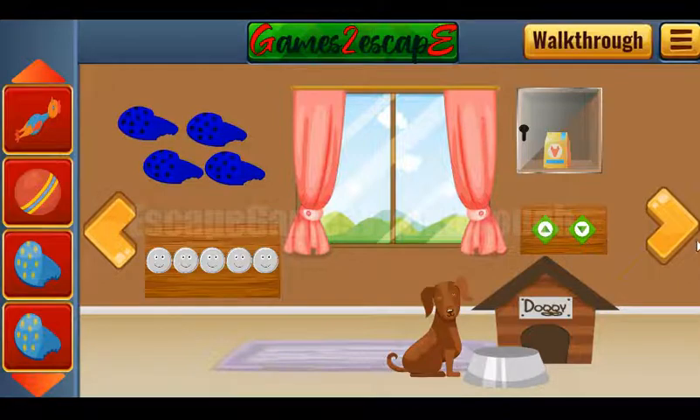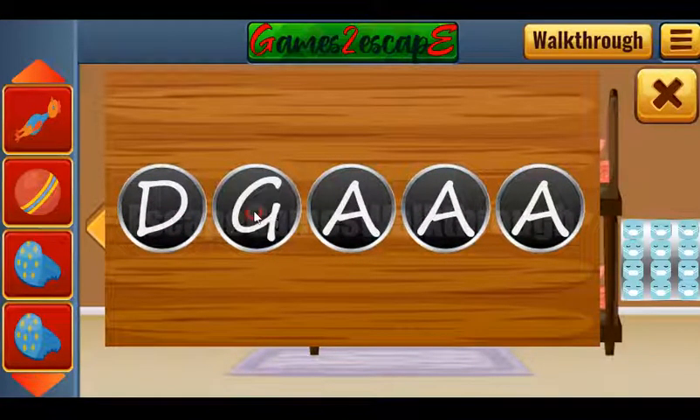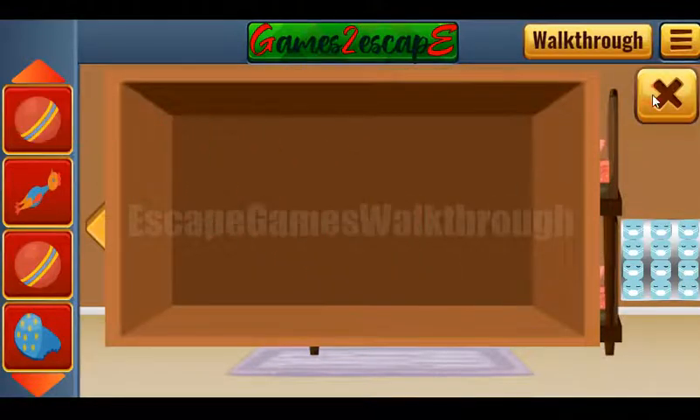Here's the doggy — it's the name of the dog. Let's type it here: D, O, G, G and Y. Another ball we have got.